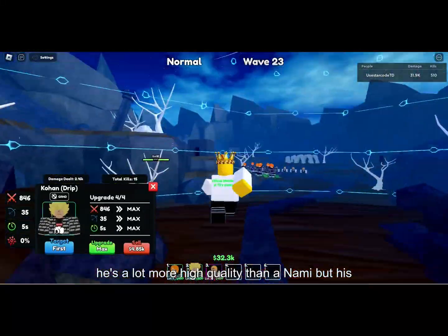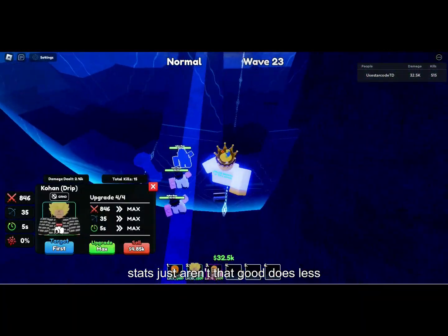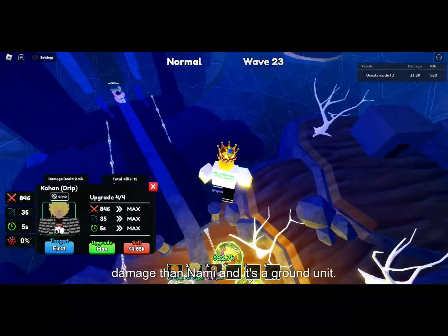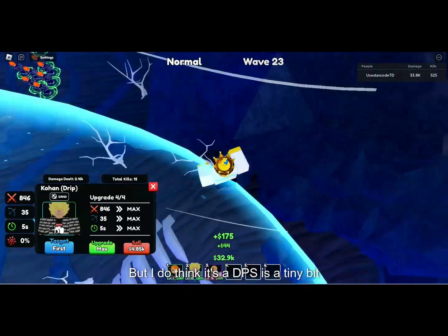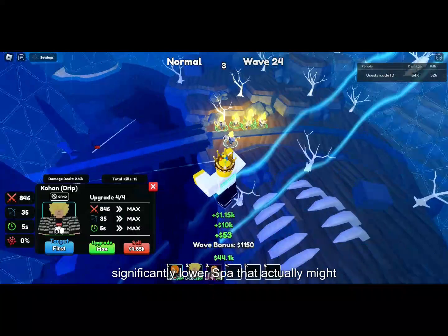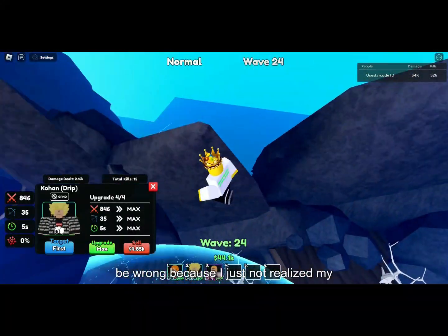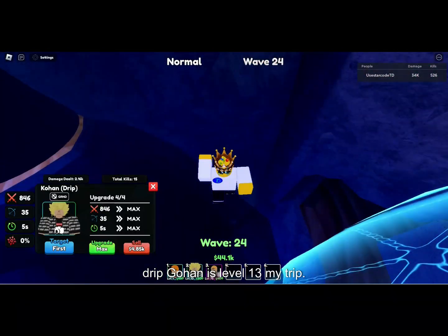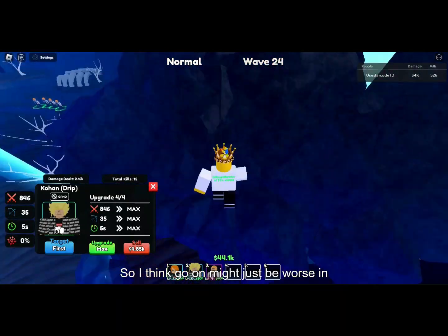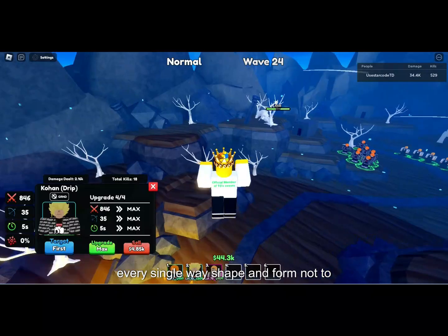Drip Gohan is a lot more high quality than Nami but his stats just aren't that good — does less damage than Nami and it's a ground unit. I do think his DPS is a tiny bit higher than Nami's because it has significantly lower SPA, but that might actually be wrong because my Drip Gohan is level 13 and my Drip Nami is level one since I just got Drip Nami.